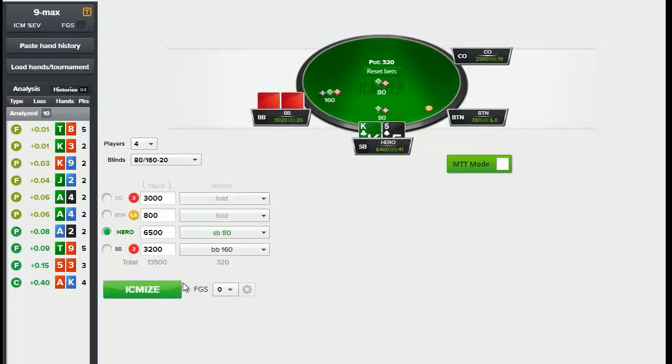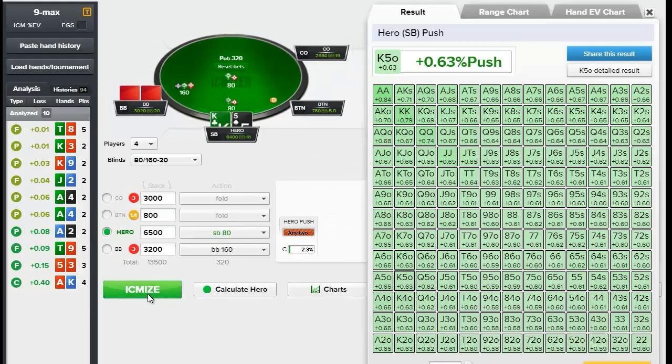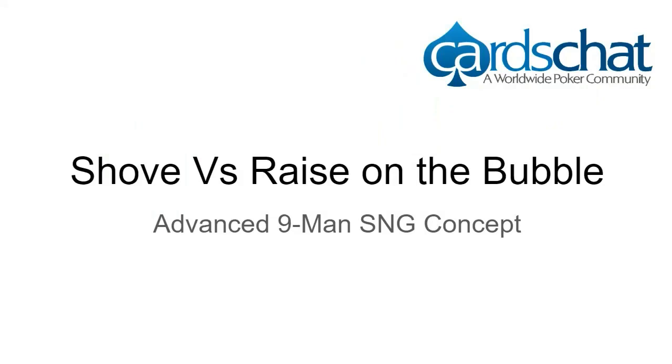If instead we open-shove 20 blinds, the big blind has to call super tight. We can now profitably shove any hand — three-deuce offsuit is profitable at about plus 0.6% of the prize pool — and the big blind can only call with pocket tens or better; even ace-king is a fold due to this extreme risk-reward situation. Against bad players, you still want a small-ball approach, but against good players, you want to leverage these stack situations and shove in spots where you'd otherwise be min-raising. That's going to end today's advanced nine-man SNG concept. Thanks for watching — this has been Cullen Moshman for Cardschat.com.